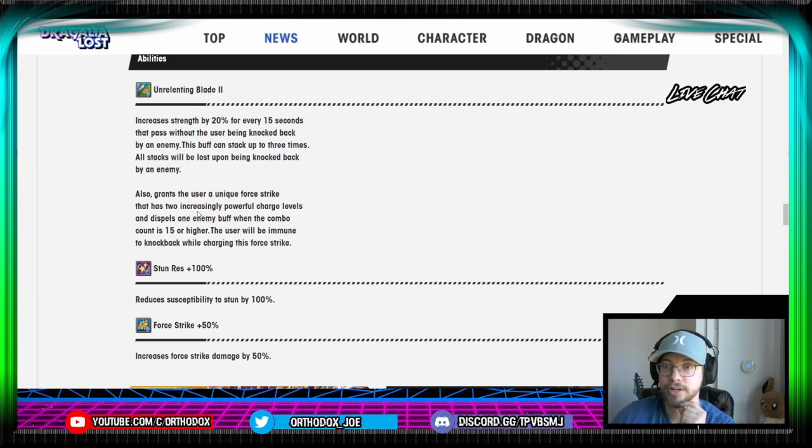Obviously you have prevention of knockback in your skill 2, and you do have iframes in your roll. Also grants the user a unique force strike that has two increasingly powerful levels, dispels one enemy buff when the combo count is 15 or higher, and the user will be immune to knockback while charging this force strike. So you have on-command immunity to knockback just by holding your force strike. Technically speaking, this iteration of Dauntless Strength — as it's called in Kirstie's ability — is pretty foolproof. Anytime you see an attack coming in, you could probably just hold your force strike, and that should keep your stacks as you won't be knocked back.